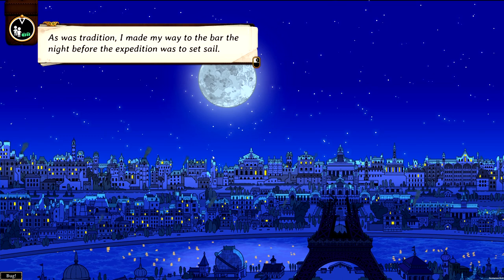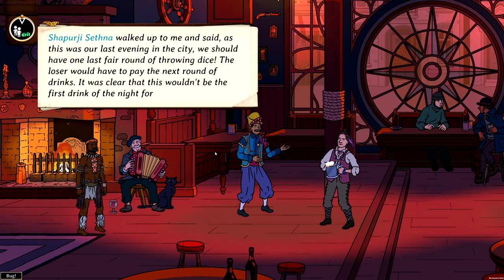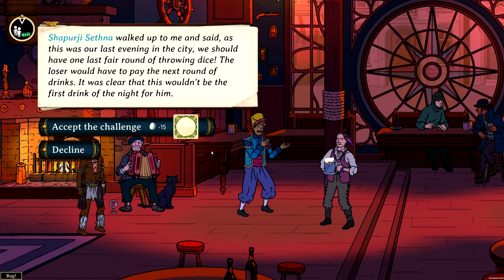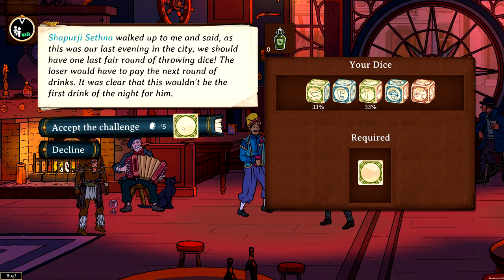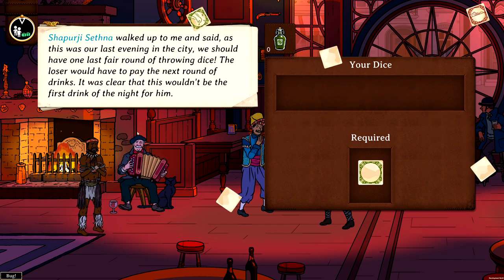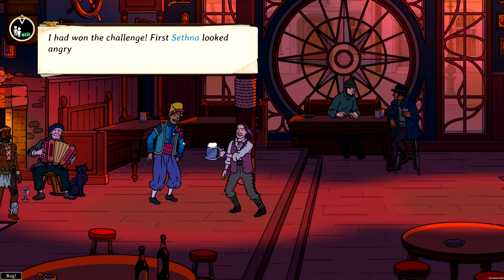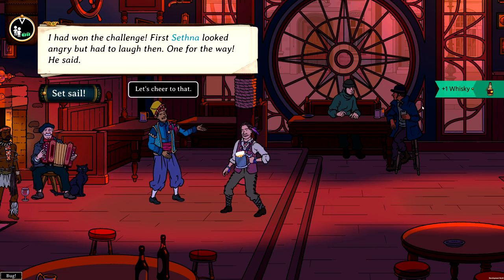It was tradition — I made my way to the bar the night before the expedition was to set sail. Shapurji Setna walked up to me and said, as this was our last evening in the city, we should have one last fair round of throwing dice — the loser would have to pay the next round of drinks. We have an equal chance for the challenge and we've won. Setna looked angry but had to laugh. 'Only one for the way,' he said — and we gain one more whiskey.